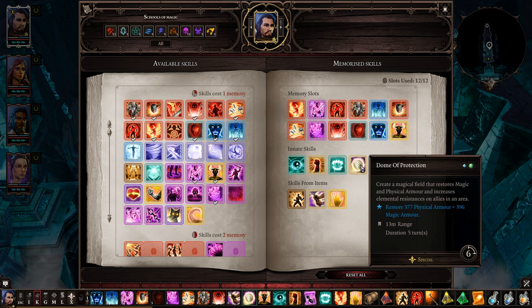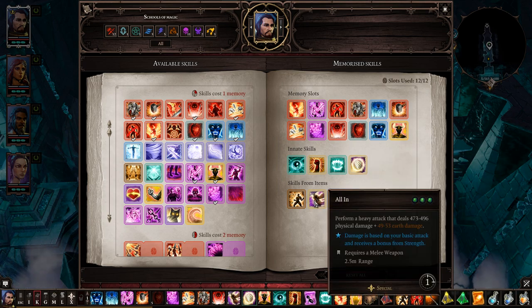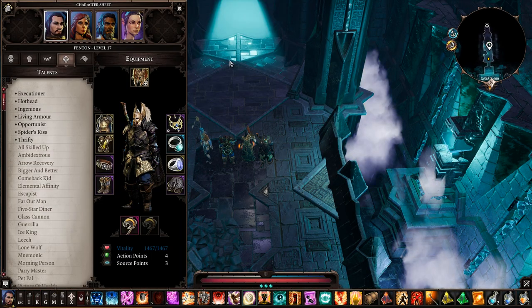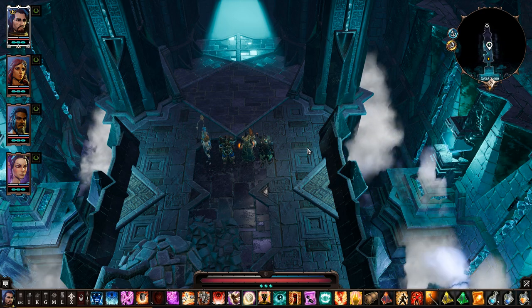The Protection Barrier restores both physical and magical armor — hover everybody around it and drop it and they'll get healed nicely. Since I have a custom character, that ability works great. Two-handed weapon skill: you do a whole bunch of damage. Pop Adrenaline, then use this and you could kill foes, especially if they're low on health. That's about it for the Death Knight skill tree.